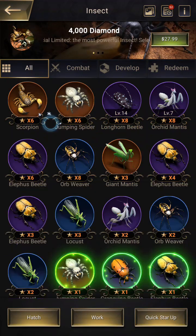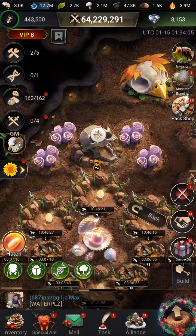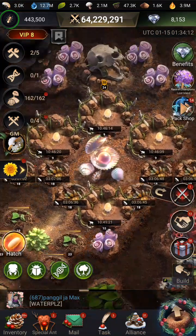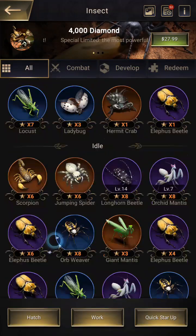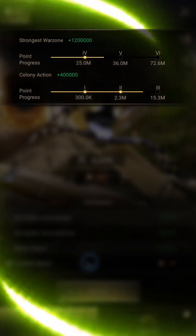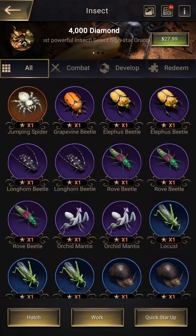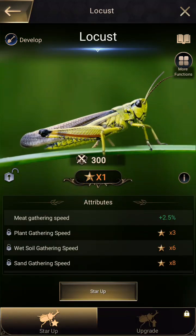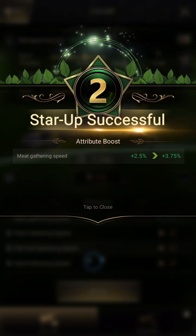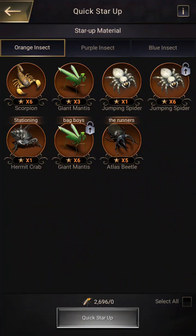The longhorn beetle will help with my carriers. We'll finish up the insects and then move on. We can do an orb weaver — let's star up the orb weaver. We need a little more for the colony action, but let's star up a locust too — anything we can right now. Confirm. Let's try a quick star-up and see if we can do any more.